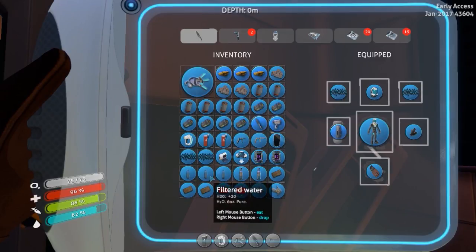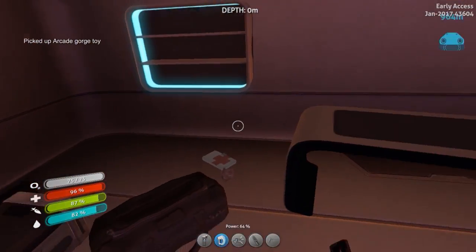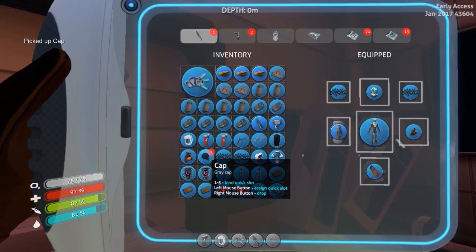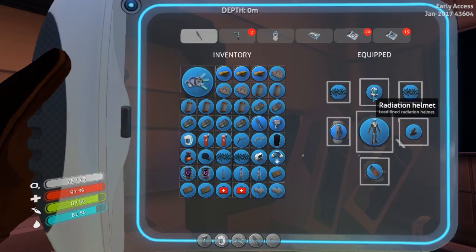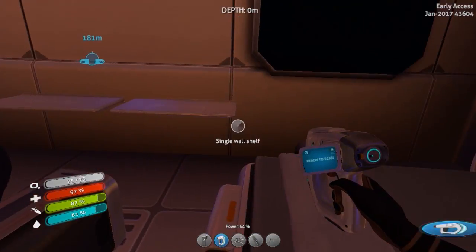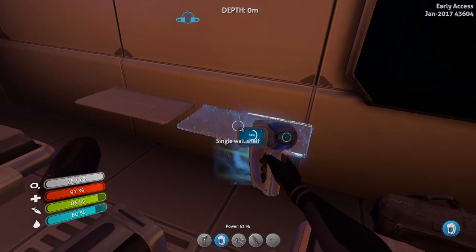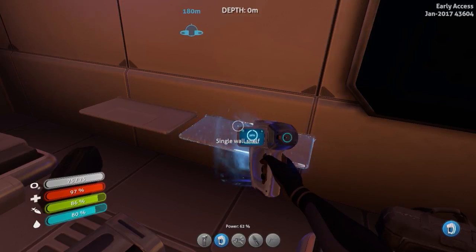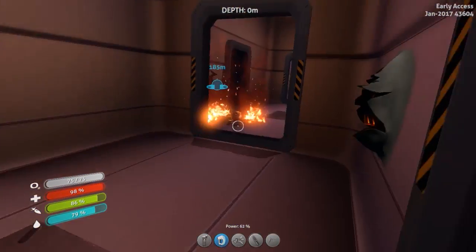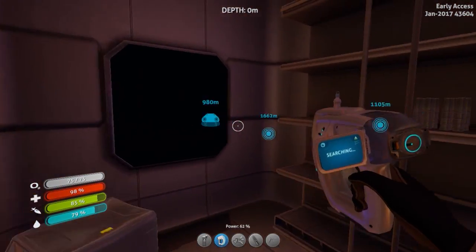I don't want to drop any of the batteries or power cells, I'll drop some of these filtered waters. Arcade gorg toy - or gorge toy maybe. Can I wear the cap? Probably not. I think that might be all there is to find in here. Single wall shelf. The thing I'm wondering though is where that other code is. Maybe it's on one of the life pods and I have to explore the ocean more to find it. Who knows, maybe we'll never know. Kind of sucks actually.